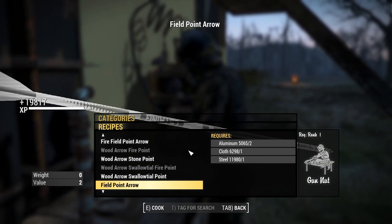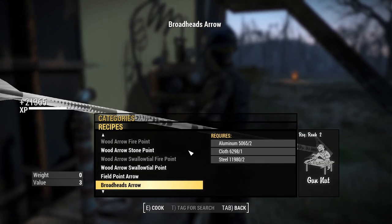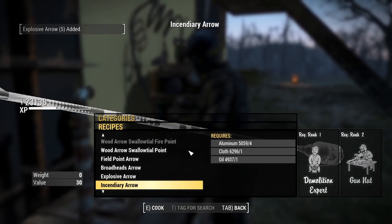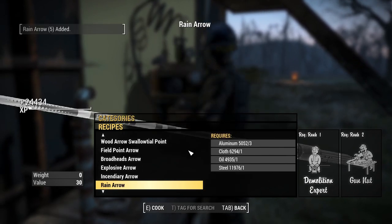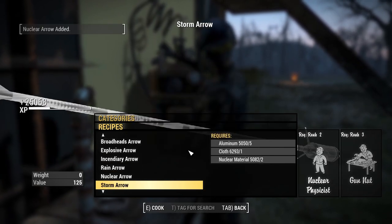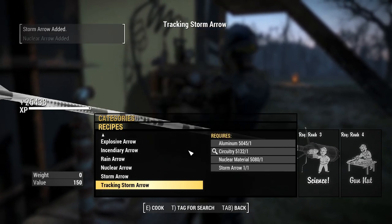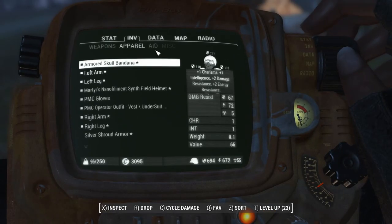There are a bunch of basic arrows you can use. The arrows don't have individual damage values — it basically goes off your drawstring damage. Also be aware that some arrows you craft create 20, some create five, and some create just one, so watch the upper left-hand corner to see how many you actually create.